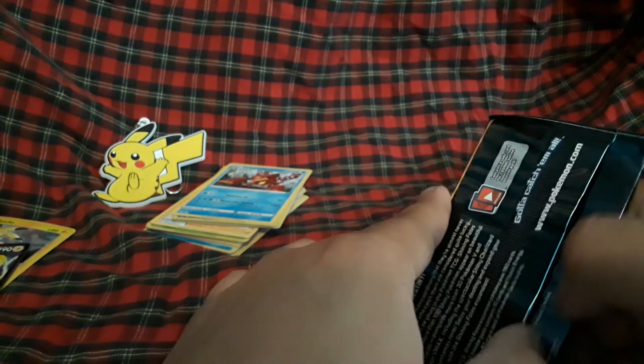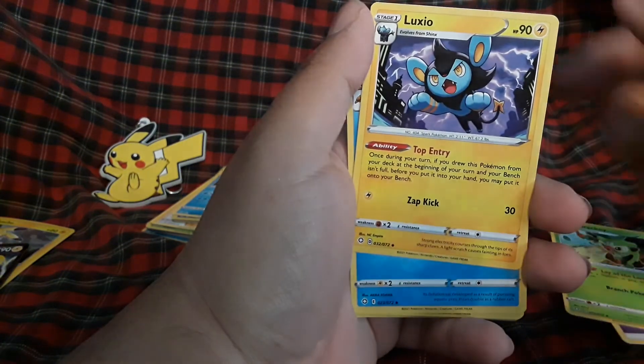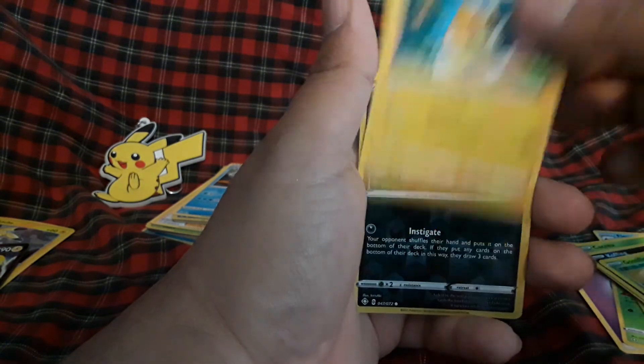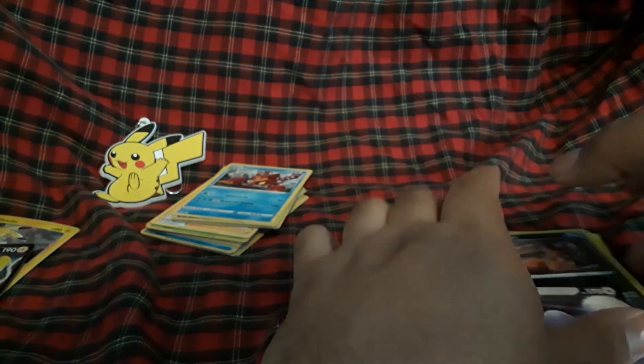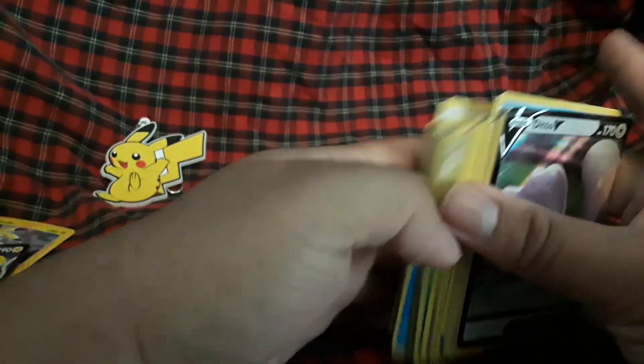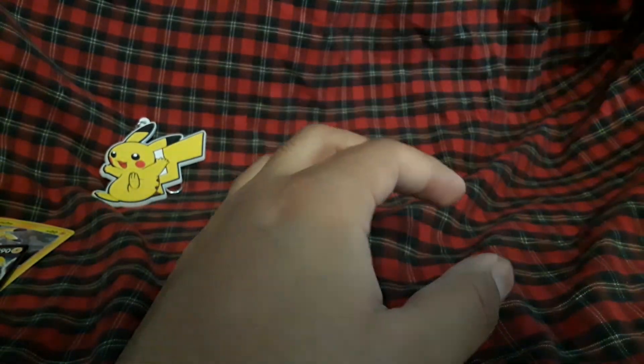Four to the front — fire energy, Cramorant, Boltund, Dartrix, Morpeko, Rowlet, Spinarak, Horsea, another Morpeko, Horsea reverse, and we have a Volcanion regular rare. Maybe they nerfed these packs or maybe my box just wasn't great. Last pack — psychic energy, Galarian Ponyta, Luxio, Frosmoth, Chewtle, Cacnea, Cufant, Gossifleur, Morpeko, Nitwit reverse, and a Ditto V. So we got another Ditto V, and we did get a shiny Rolycoly — that's basically it. Hope you guys enjoyed this video, hopefully I can get more Shining Fates and other products. Until next time, bye!